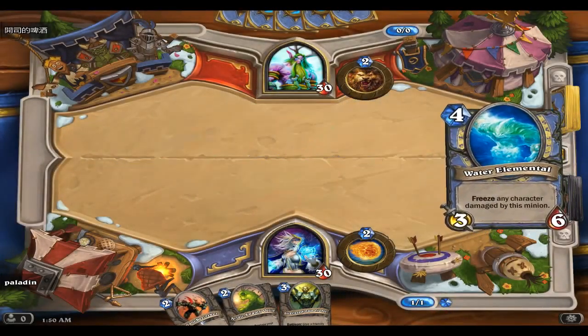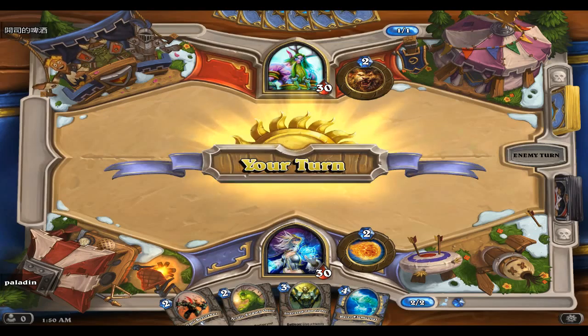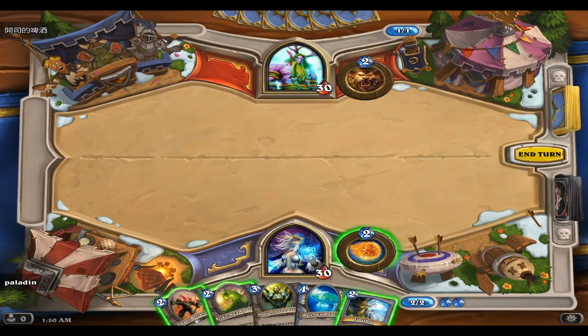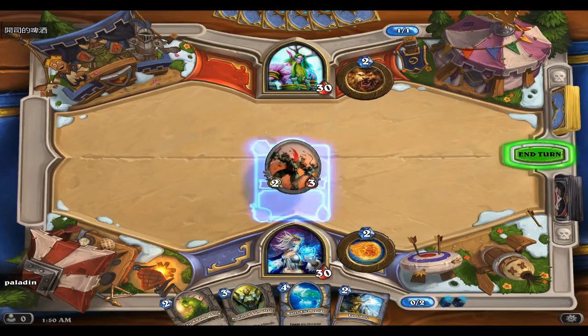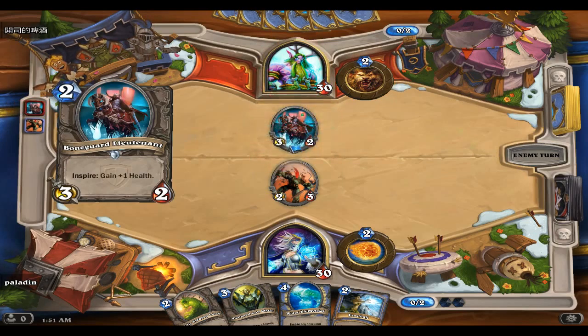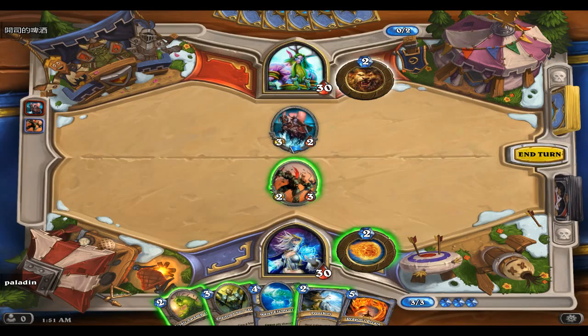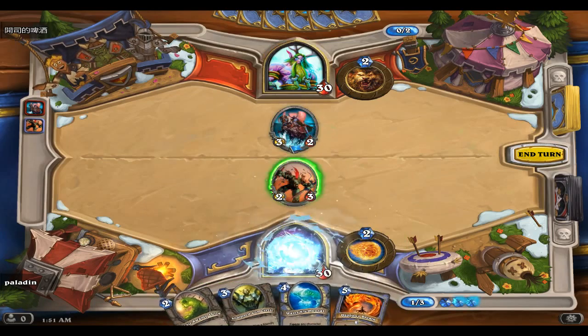Unfortunately we have to go first, which means we get to do nothing. He did nothing too, so let's go aggressive - get the Berserker out there and hopefully he'll survive so that I can throw down the Shattered Sun Cleric next turn and make him a three-four. Bone Guard Lieutenant is a three-two and gets health every time he uses his hero power. Well, clear the way.